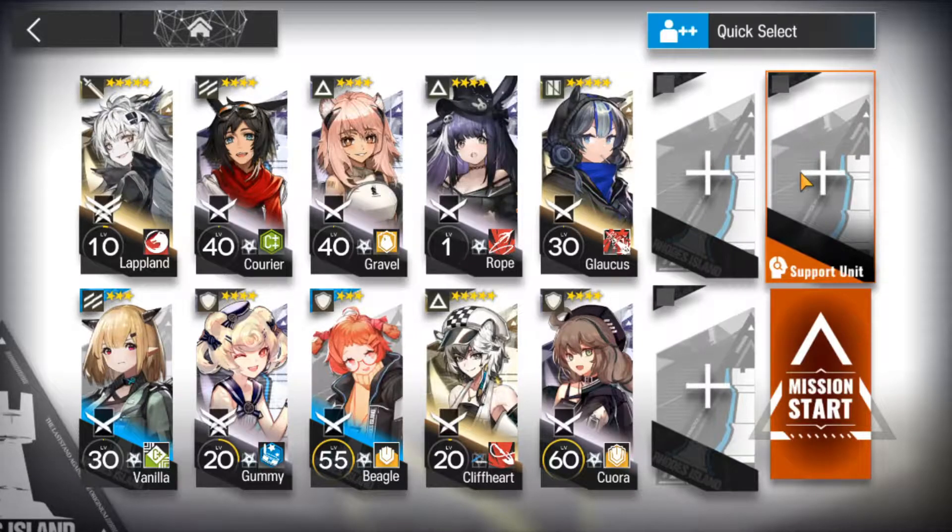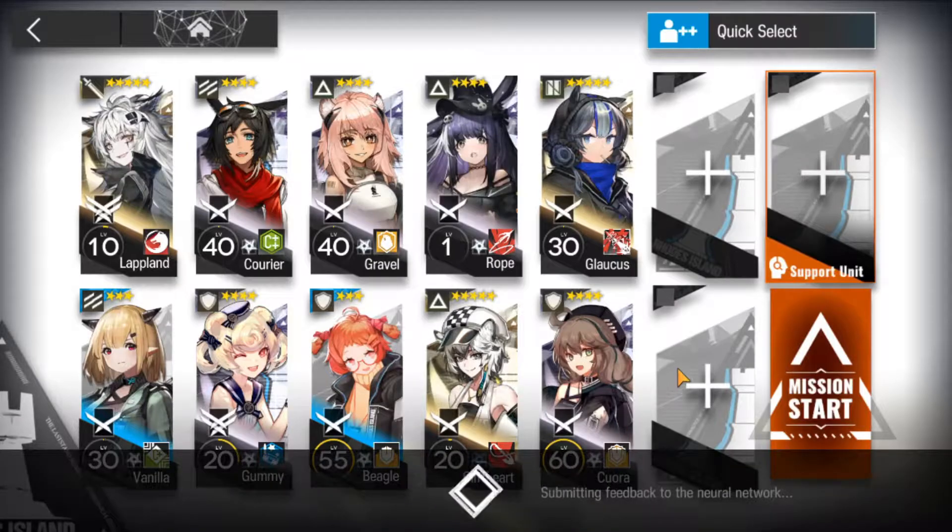The operators I'm using are: Lappland skill 2 mastery 3, Vanilla for DP regen, Courier for DP regen, Gummy, Gravel, Beagle, Rope level 1 elite 1 skill level 7, Cliffheart level 20 elite 1 skill 1 level 7, and Glaucous skill 2 level 7. Last, I'm using Korra as my last tank, and then I'll be using a support unit.